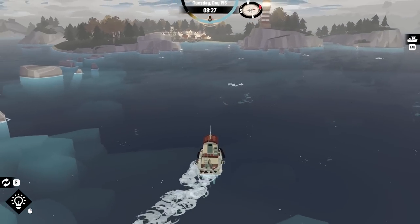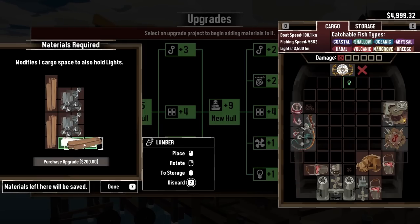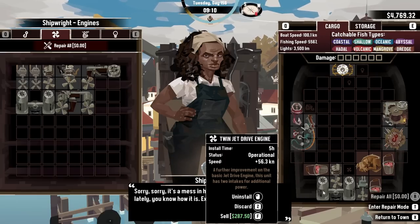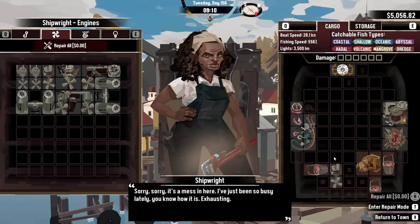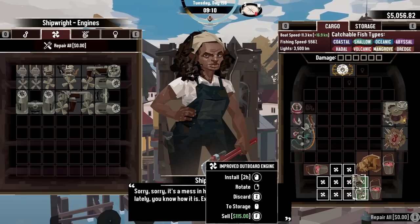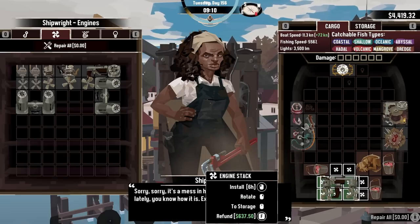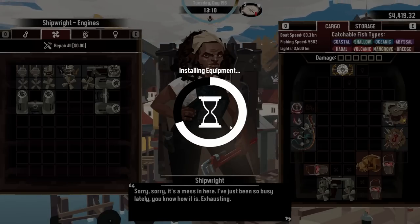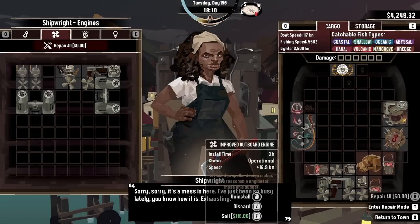Let's just get the last piece of wood — there we go. We have all the upgrades to our boat. Excellent. I actually realized that this is not the biggest engine we can get. Let's sell you. We'll get rid of the weak one and store it, because I can't sell it. We'll put the bigger one in — I think that's the biggest engine we can get. We'll buy another one and slap them in. We have the maximum configuration for our boat, I think.